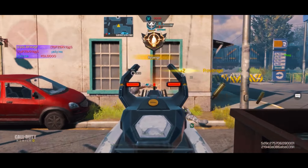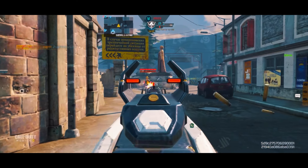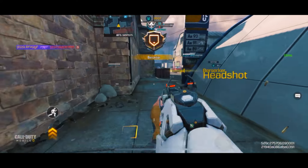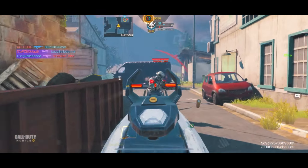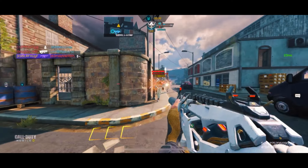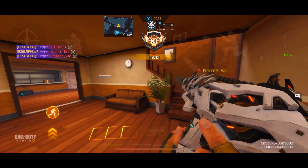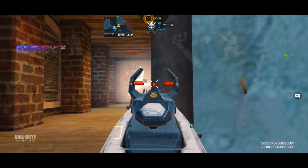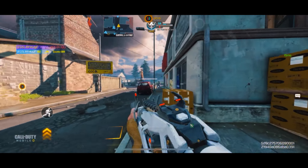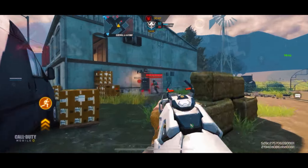Coming in at the number two spot, we have the Peacekeeper. The Peacekeeper has been making a climb in the last few seasons — going from one of the most underrated weapons to now one of the most widely used and best weapons in the game. That's attributed to a couple of balance changes and people recognizing how good this gun is. It's such a great AR to use, and it feels really fast-paced especially compared to the Kilo 141.